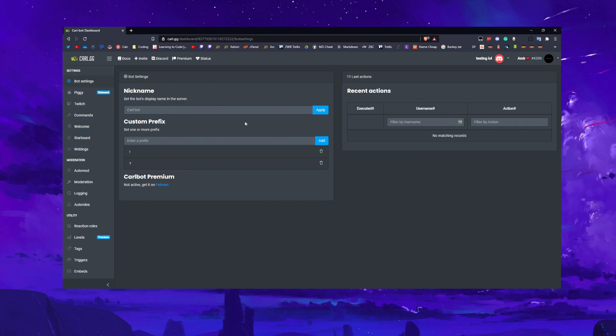The first main page gives you recent actions — just a log of any recent actions made within the dashboard on the bot, so if you've got admins messing with it you can see what they're doing. Nickname is self-explanatory — change your nickname. For prefix, I recommend using one that doesn't conflict with other bots. Dyno generally uses the question mark prefix, and by default Carl uses both exclamation mark and question mark, so if you've got Dyno I'd recommend deleting the question mark or going fully custom.